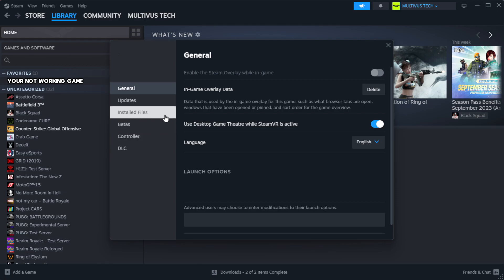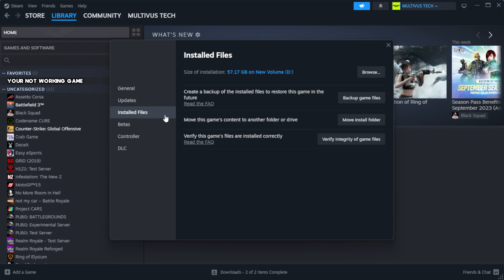Click Local Files, then click Verify Integrity of Game Files. Wait for the process to complete.